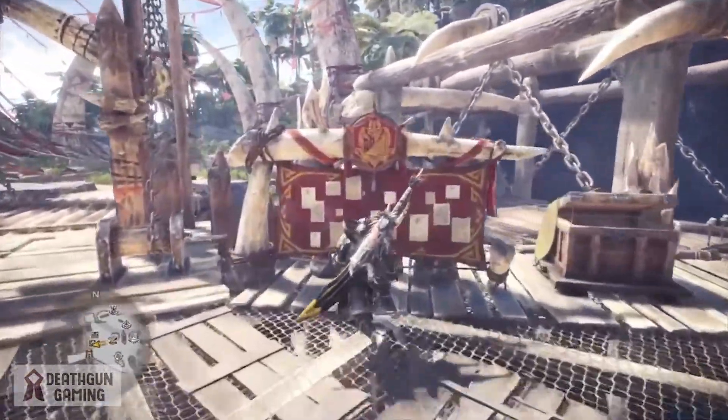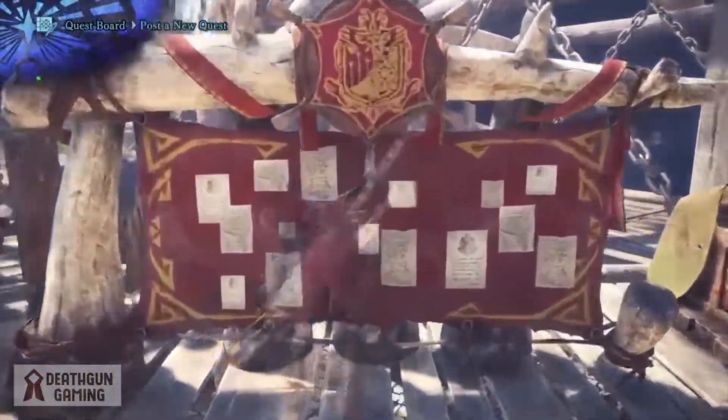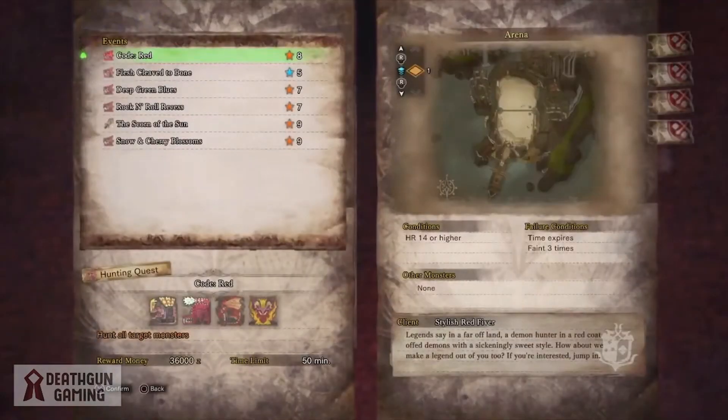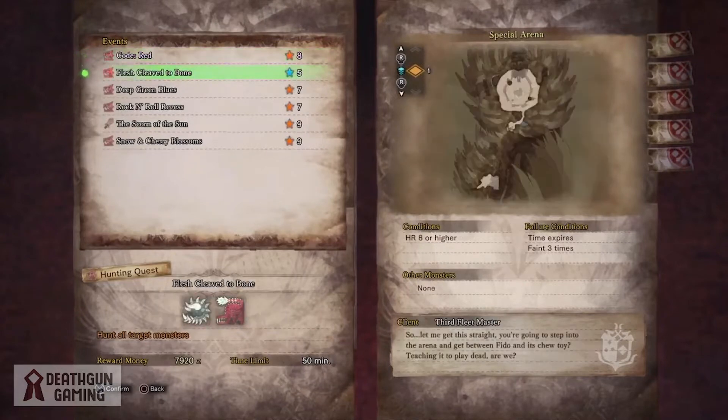Now let's check out the events because we have a lot to cover. Kicking things off with Code Red — a really cool event where you hunt down monsters that have less health than usual. This event is really important because you'll need it to get the red orbs in order to get Dante's layered armor set, so I highly advise you guys go check this out.